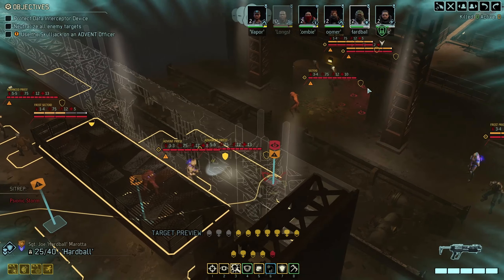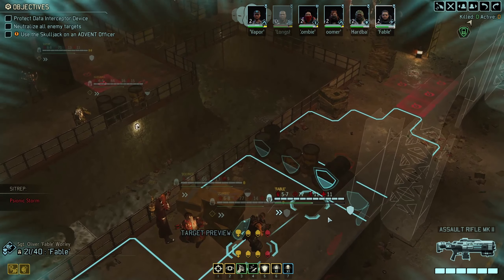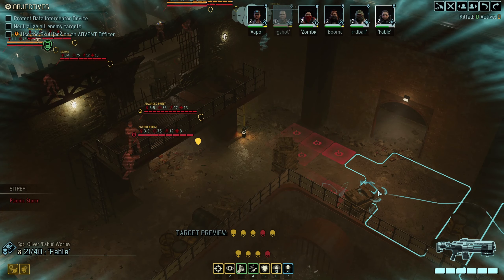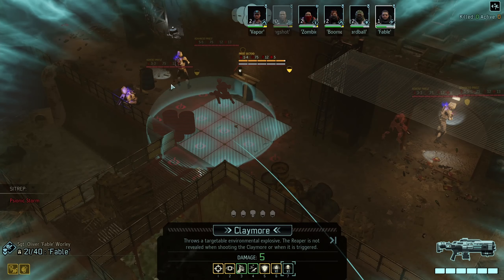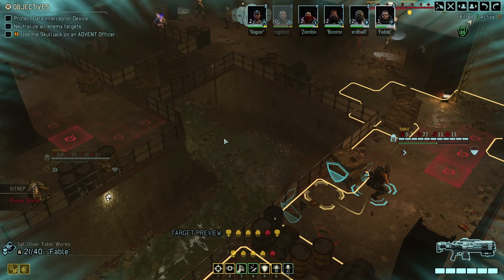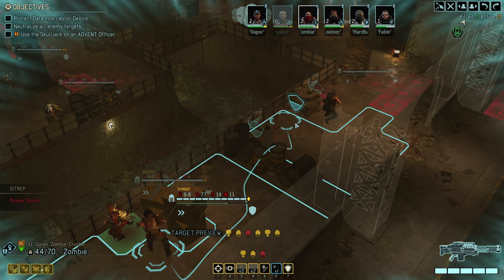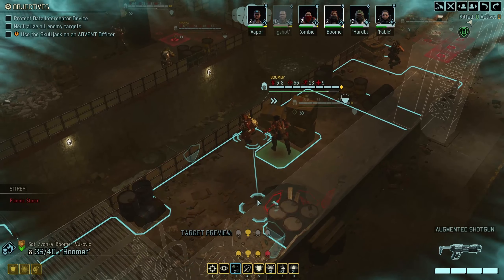This might work once combat starts. We don't get line of sight to either of those groups. What else do we have? We do have a claymore. If we go here, let me see that sectoid there. We're looking into a long fight where we're going to be mind controlled or stasised the whole time. Maybe I should have brought more flashbangs.